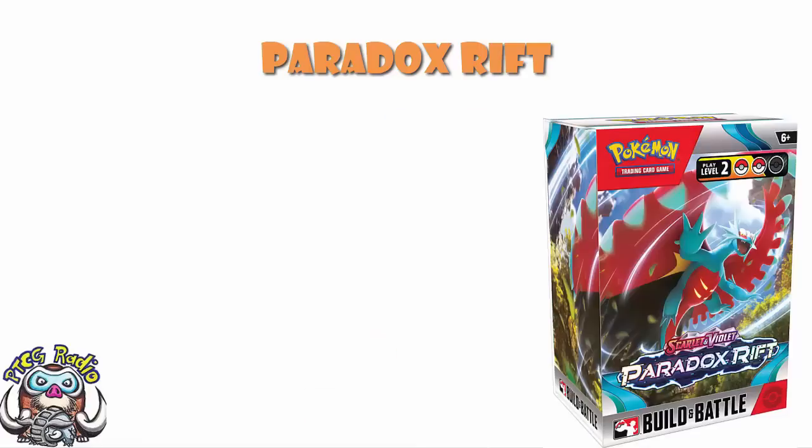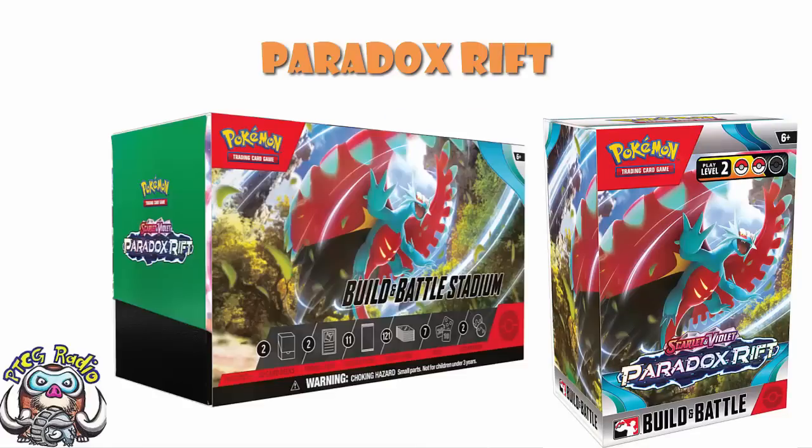We know we are getting Build and Battle Kits and Build and Battle Stadiums. The Build and Battle Kits are standard — you're going to get yourself four packs, a bunch of cards with which to make a deck, and one of four promo cards. We haven't seen the promo cards; that's one of the questions still about Paradox Rift. And of course you've got your Build and Battle Stadium, which is where you get two of your Build and Battle Kits, plus three extra booster packs, 121 energy cards, some dice, some markers — it's all rather lovely.